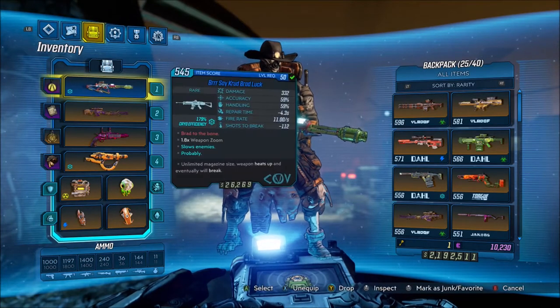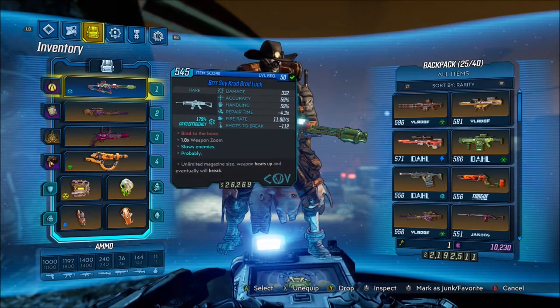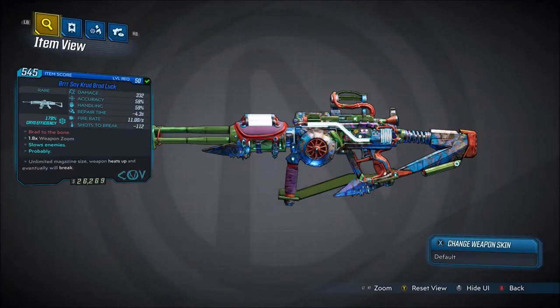Alright, welcome back everyone. It's NoHi here, and in this video we're back with another Borderlands 3 unique gear guide. In this one I'm going to be showing you guys how to get the Brad Luck, which is a unique COV assault rifle.